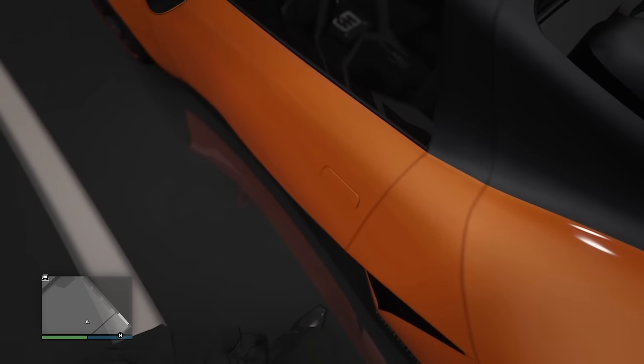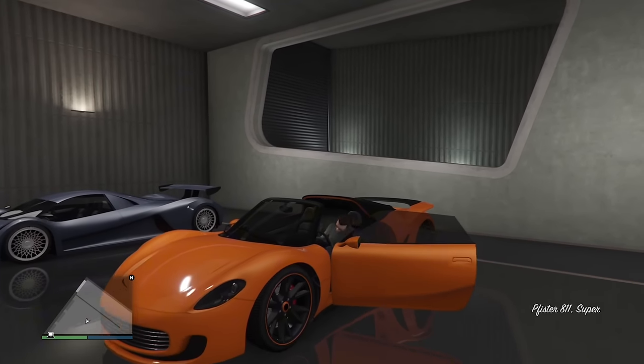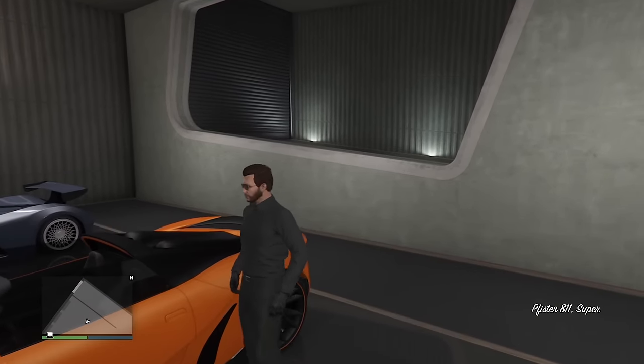Any car that has flush door handles — where the door handle is completely flush with the car and does not pop out at all — does not have a unique animation, and you still open it as if it were popped out.